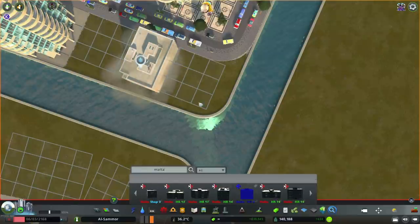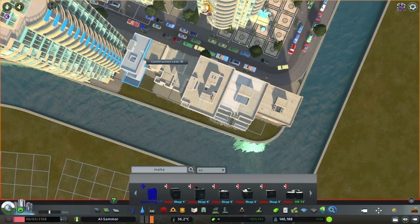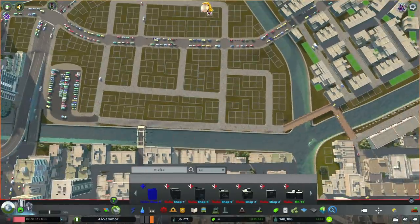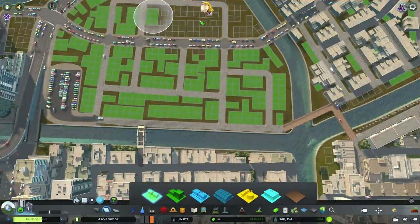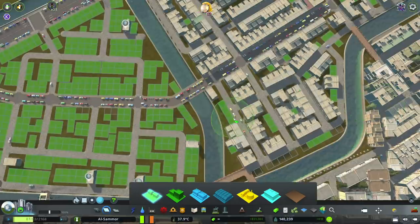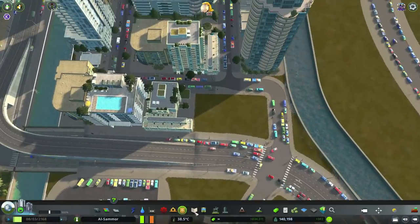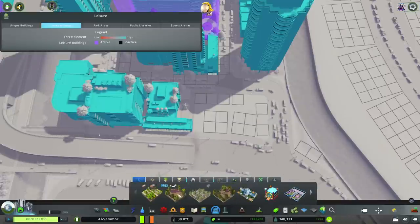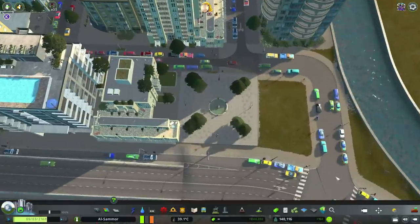Once this area is all built we can really start changing things — public transport, traffic management, implementing different techniques. One thing I like to do, which people always call me out for, is zone the area, put down residential space, and set the district to the multis pack so buildings can just build out on their own. It saves so much time instead of placing every building individually. Then I come along and move buildings into place rather than plopping them all down manually.